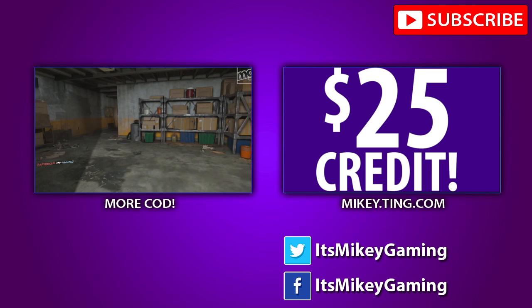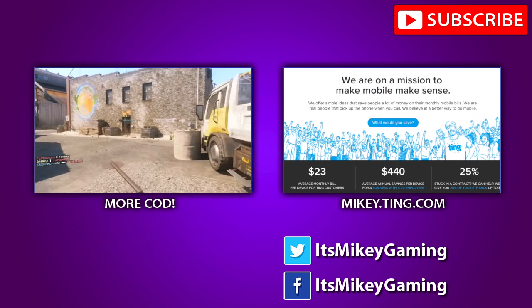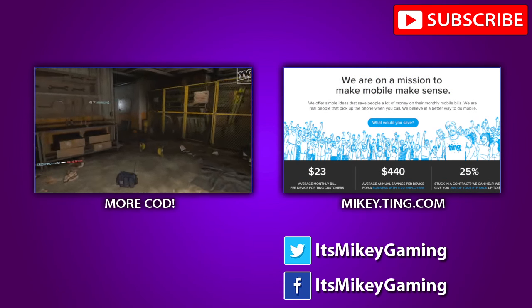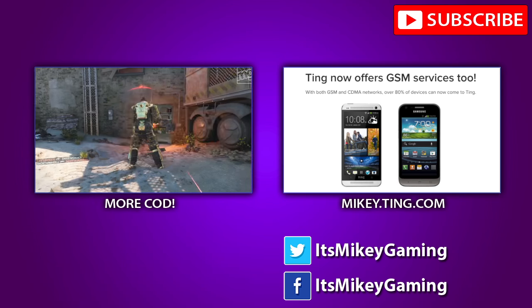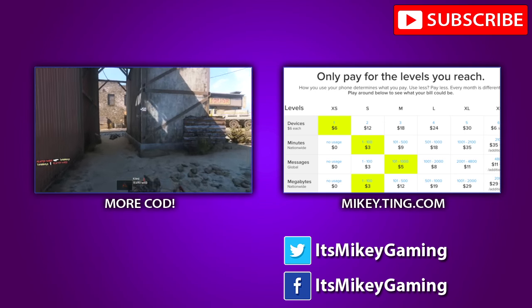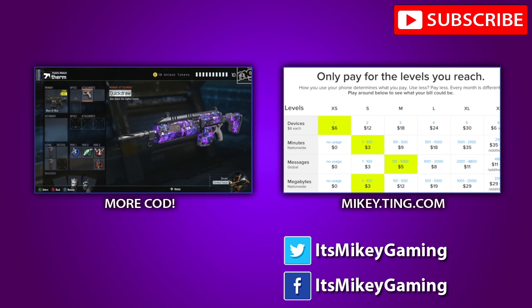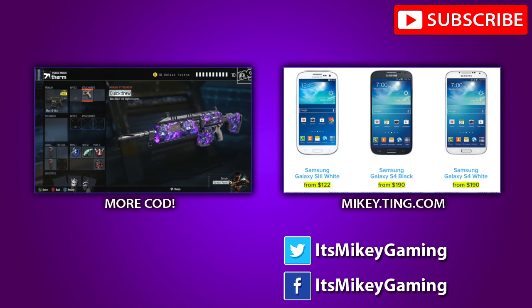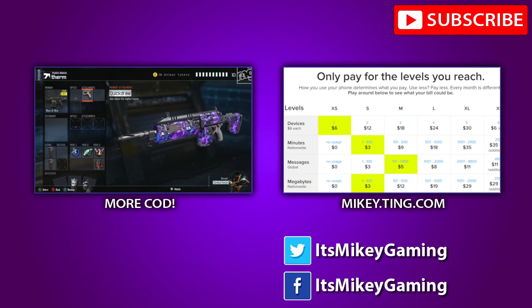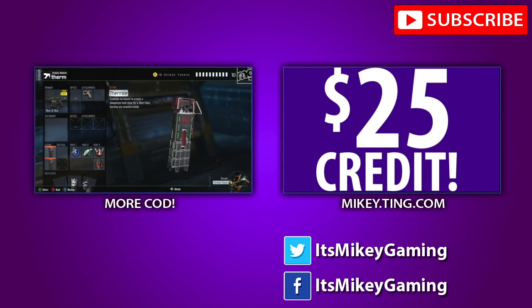I've got to give a big shout out to my sponsor, Ting. Ting is the pay-what-you-actually-use cell phone service — no BS fees, 4G service, new and used phones. I've been using them for over a year before they even sponsored me, and I average about $20 a month on my iPhone. If you want to save hundreds of dollars a year, visit mikey.ting.com and they'll hook you up with $25 credit to use on the service or a new or used phone. You can use the calculator on their site to see what your bill would be — that's mikey.ting.com.